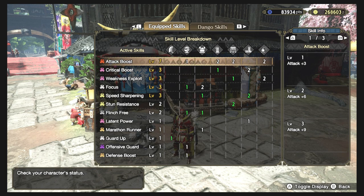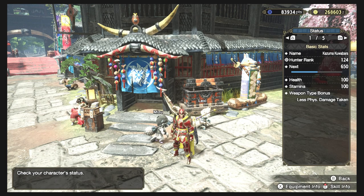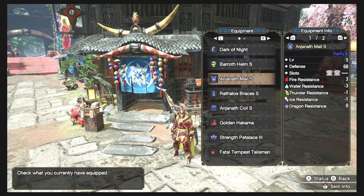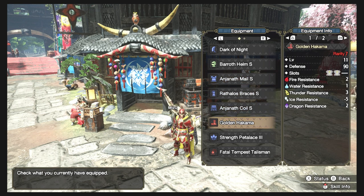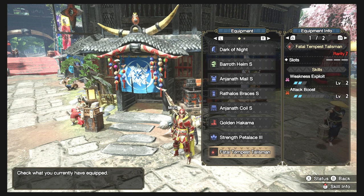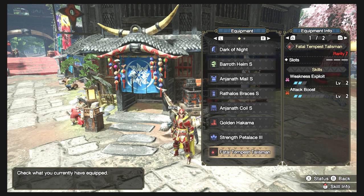My talisman is my favorite — plus 2 to Weakness Exploit and 2 to Attack. The equipment uses very familiar armor pieces, all old ones without any of the new ones yet. The only thing that's different with this set is the availability of the decorations we have right now with the blacksmith, so it's pretty easy to copy and replicate. This is my first set, and I'll now show my second set with a more advanced, attack-oriented damage build.